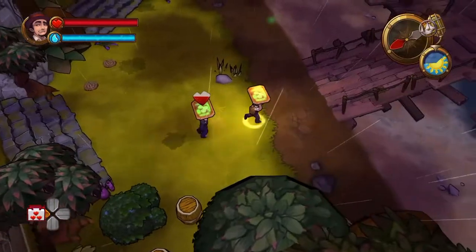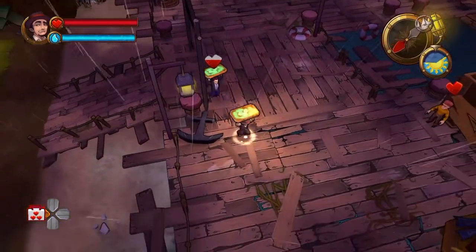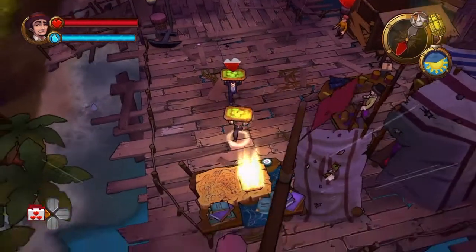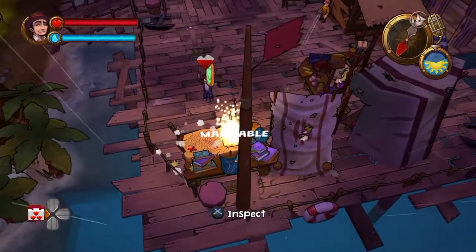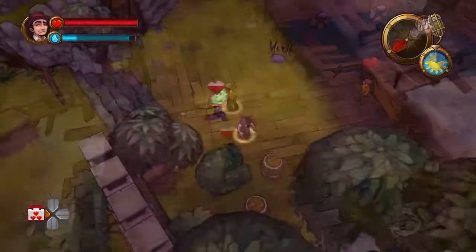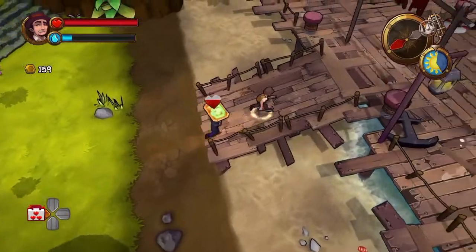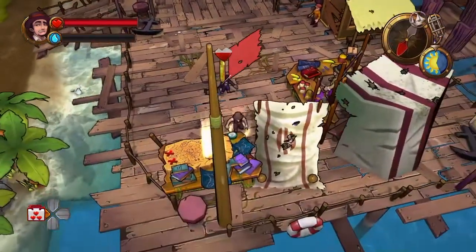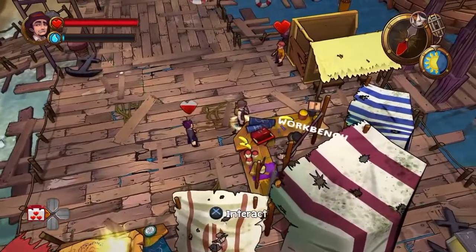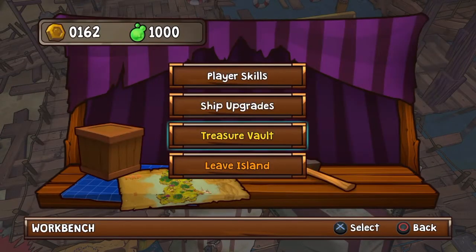My crew member just picked up a tablet, and I'm carrying one myself. Finding these tablets and bringing them back to your starting dock is your primary goal on any island — they help you navigate further on the map and get to different islands. You can find one or up to three tablets maximum on a single island, and the map shows three slots to hold them.